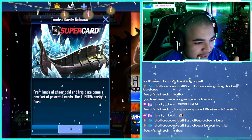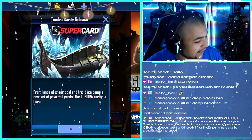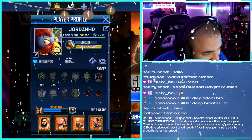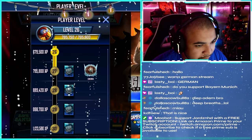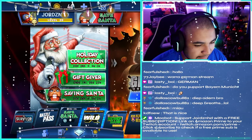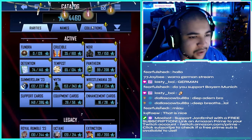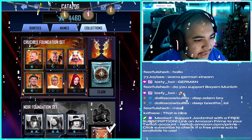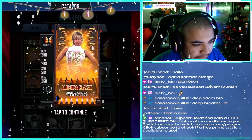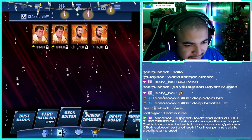I've got some rewards saved up. From lands of sheer cold and frigid ice comes a new set of powerful cards - the Tundra rarity is here. Let's get into it. Player level wise I should be in Tundra. We need 50 XP - that's like one card off the board. I have got that saved up. We're also going to look at the card catalog to see what cards we need for the collection set. We need Batman, Bigalow, Alundra Blaze, Alba Fire, and the Iron Sheik.